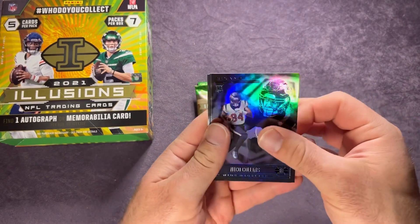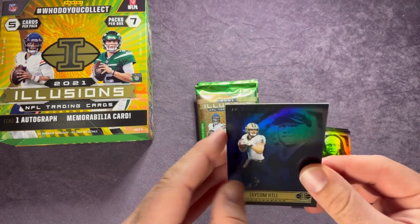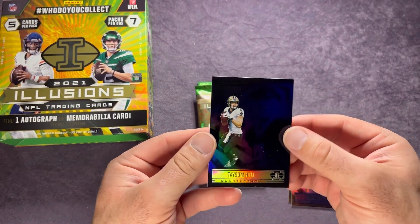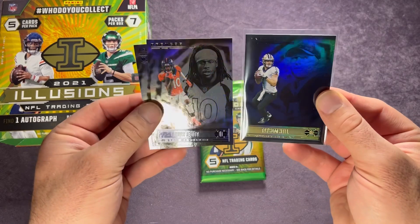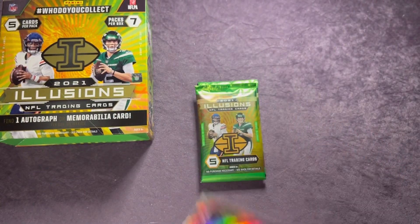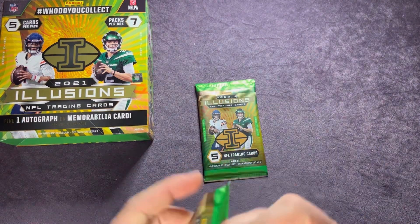Moving on — we have Nico Collins, then Dak Prescott, followed by Tee Higgins, which looks and feels a little different — not sure if that's some sort of parallel, but there you go. Let me know in the comments if that one is something special. We also have Jerry Jeudy, and ending with Davis Mills, rookie quarterback for Houston. So we're hitting some rookie quarterbacks here, which is always a good thing. A few more packs to go.